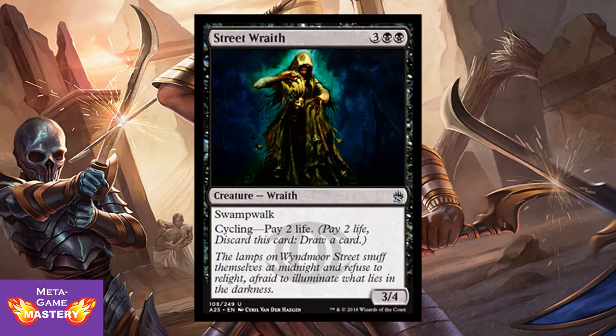And Street Wraith. It's 5 CMC, 3 colorless black-black, for a 3/4 Wraith with Swampwalk. It also has Cycling — pay 2 life. This is super important because it combos with cycling payoffs in every format and costs no mana. It's a huge part of cycling engines, and you'd be surprised — this actually goes for about $5 to $10.